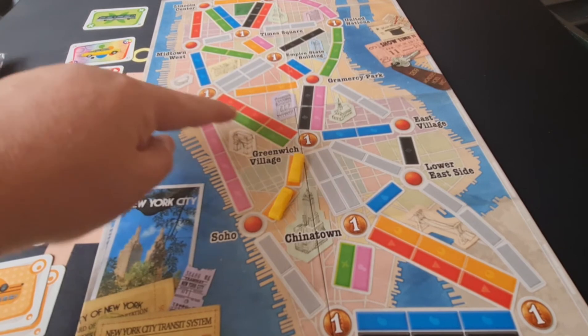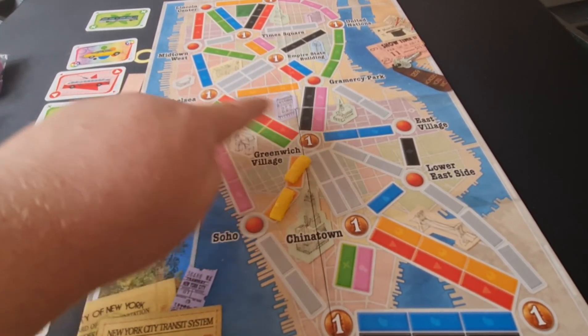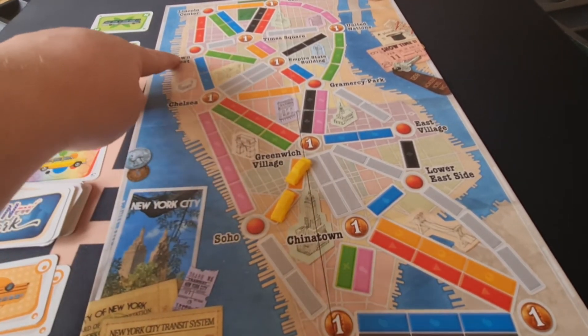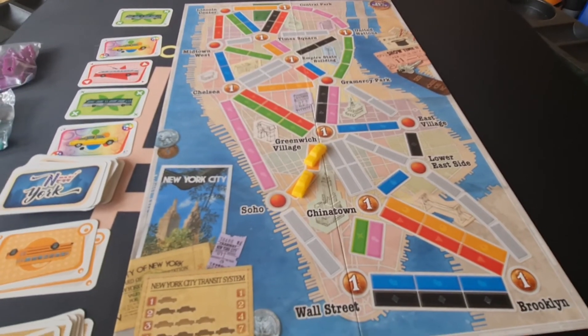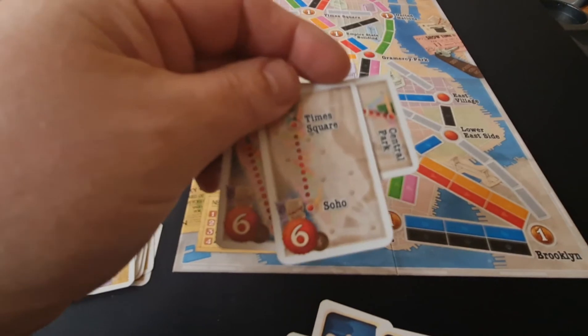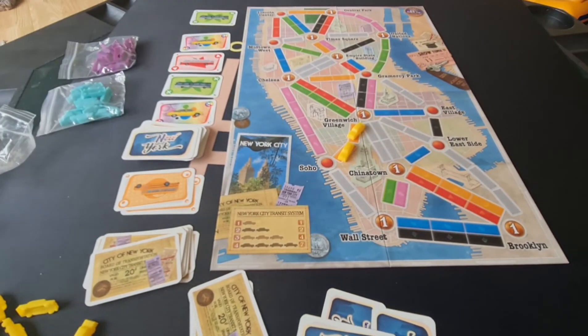You've also got bonus points. So if you can connect Chelsea to Greenwich Village you score one point for each of the connections. But if you connect Chelsea to Midtown West you just score that one. Then you also add up or subtract the points from your destination tickets, and the person with the most points at the end of the game wins.